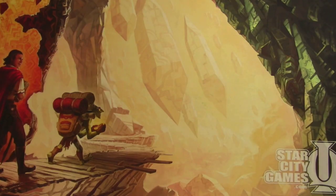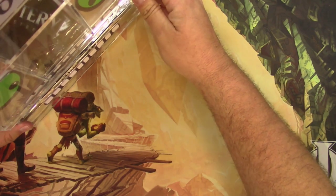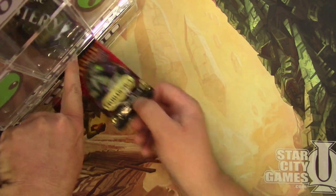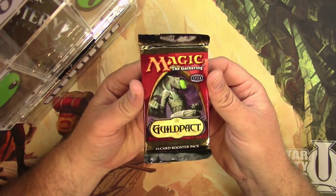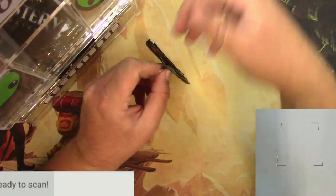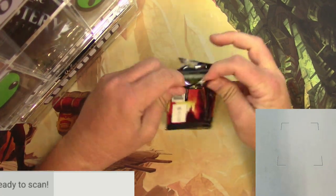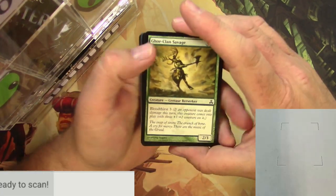Hey everyone, Tragic here with PackBot3000 to be manually installed into the pack opening area. Let's see what you got today PackBot. First up, ooh, a pack of Guild Pack. Who knew that was going to be in there? Certainly not me. Let's see what's in it. Let's turn on the trusty scanner so we know that we're going to scan up all the rares, any good uncommons and commons that we might find. Here we go.